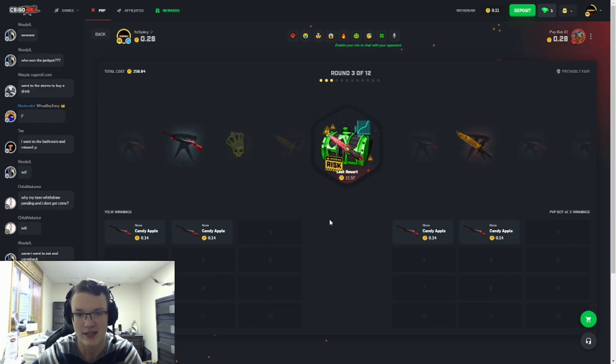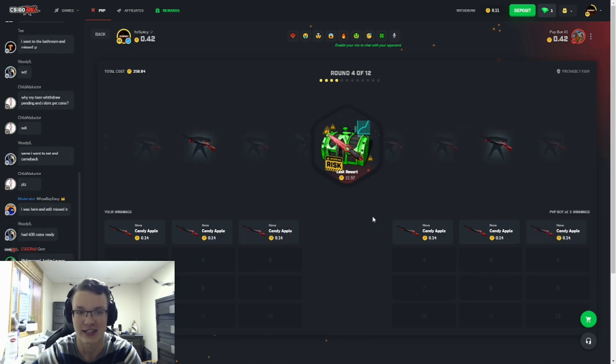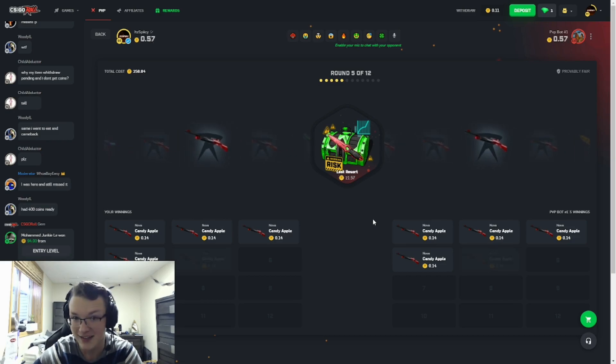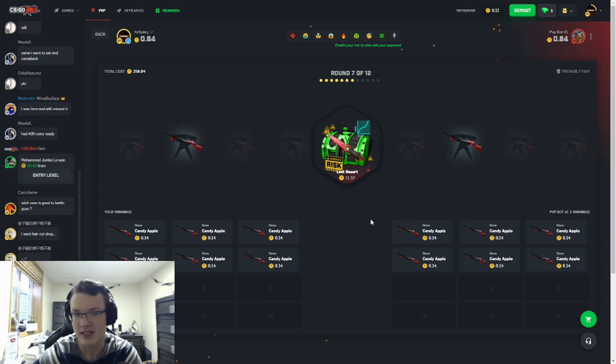Let's keep going and hopefully get a pull here soon — not from him, honestly. All it takes is like two pulls out of these 12 cases to fully take it. We rolled past three items right there — really frustrating. That set of shadow daggers would have paid out the whole battle. We're gonna keep going and hopefully get a good hit here soon. I'm getting a little worried — we're halfway through and haven't hit anything.